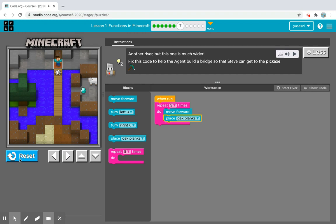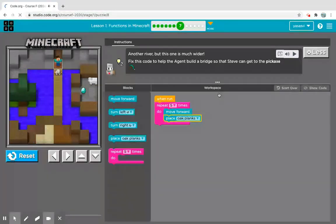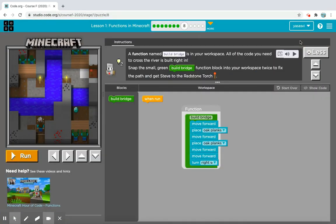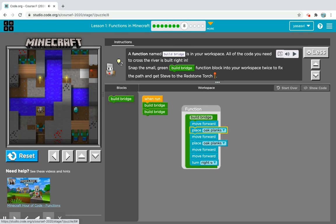You can also try this out at code.org — just go there and find it in the Minecraft section. If you got inspired by me, which I hope you do, you can go to code.org and do this yourself. The puzzle says there's a function named 'build bridges' in your workspace with all the code you need to cross the river — snap the small green build bridge function block into your workspace twice to reach the redstone. We completed level eight!